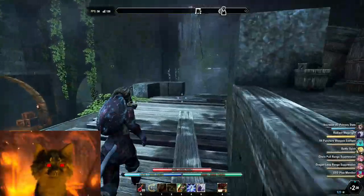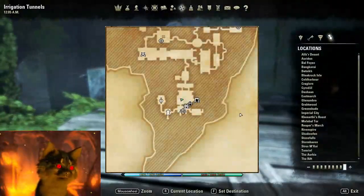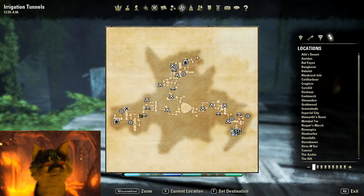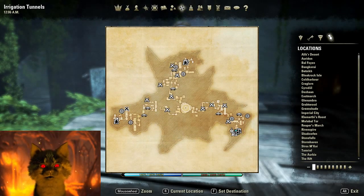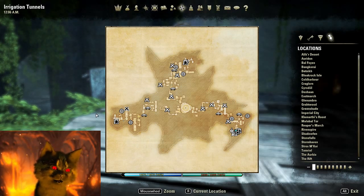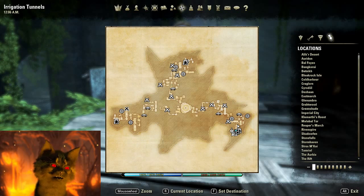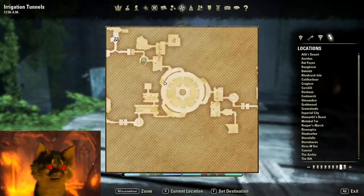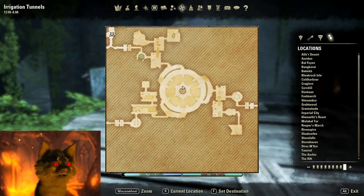Going between the main base and the irrigation tunnels is pretty quick — you can go down here anytime and they're pretty massive. I'm on the Elder Dominion side; up here is Ebonheart Pact and down here is Daggerfall Covenant. You have a whole list of enemies, a bunch of points of interest, and a lot of sky shards you can find down here. You even have a fight with Molag Bal if you manage to meet the event.